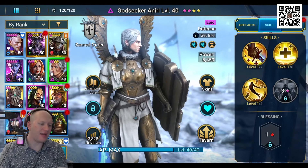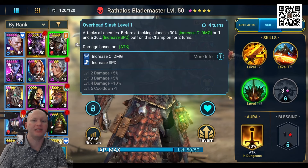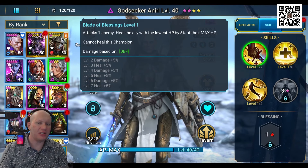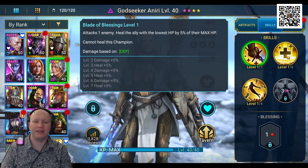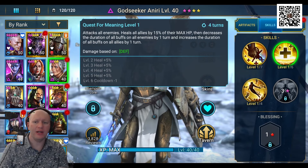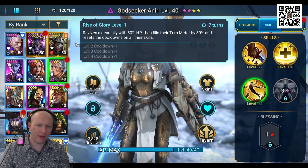Number twelve is that each character has a different stat priority, which is important to keep in mind when equipping them. Someone like Rathalos wants speed and attack — he's a classic damage-based character. Kale is the same, wanting offense and speed. But if you look at Godseeker Aniri, her skills deal damage based off defense and include a heal, so you want defense and HP on her to help her deal damage and keep herself alive. And of course, keeping her fast means she can get her heals and revives off more often.